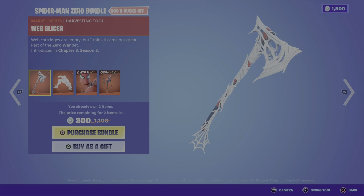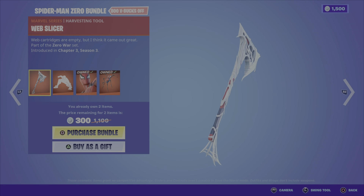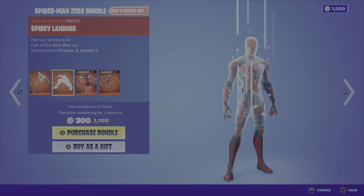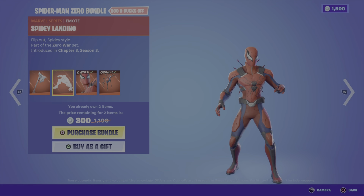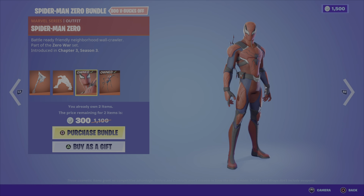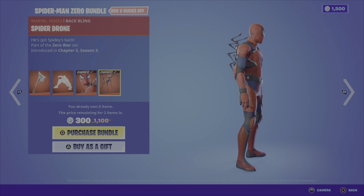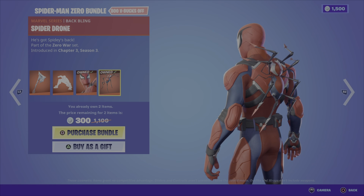First up we have the Spider-Man Zero bundle. This includes the Web Slicer harvesting tool, which is a pretty icy looking pickaxe, then we have the Spidey Landing emote which is pretty cool, the Spider-Man Zero outfit which I myself gained from getting the comic, and we also have the Spider Drone back bling, which is another cool looking drone.